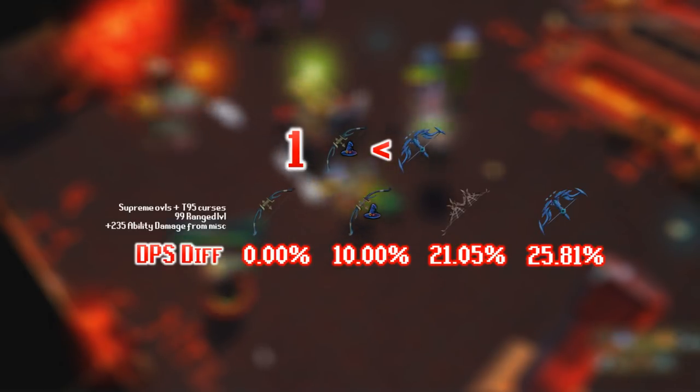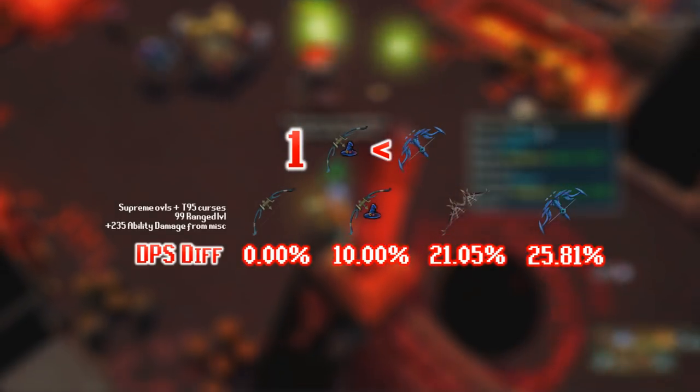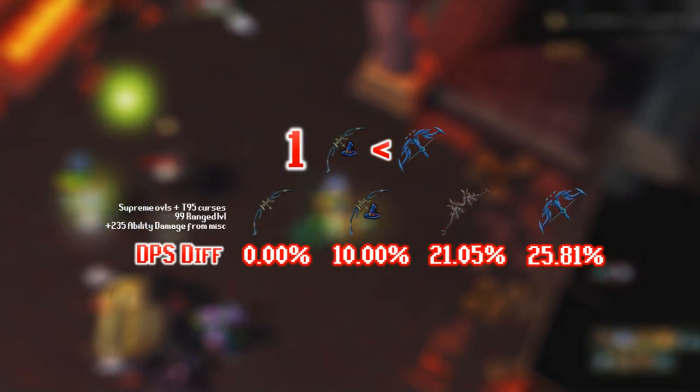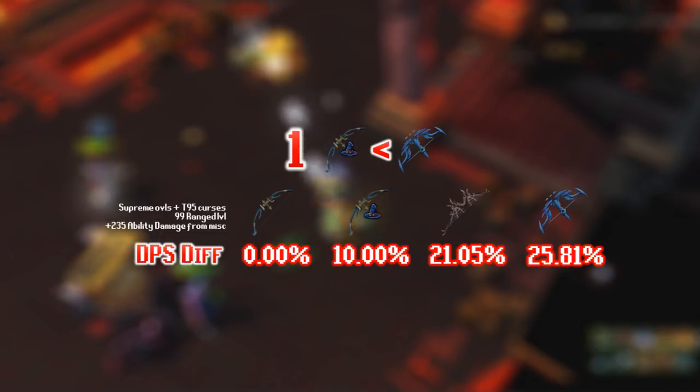Comparing a normal Tier 80 bow and looking at how much extra DPS each of the three bows adds: the Seren God Bow is 25.81% more DPS than a Tier 80 bow, and the Mage Hex Hunter is only 10% more DPS. If you're fighting a very tanky monster where even with a Seren God Bow and boosts you won't reach 100% hit chance, then the Seren God Bow is the way to go.